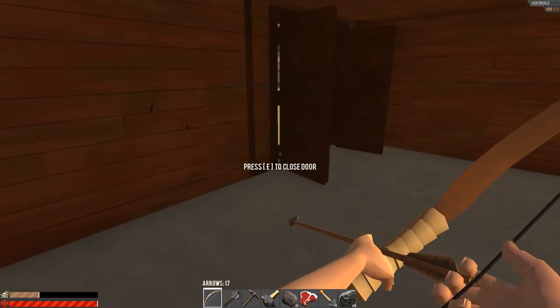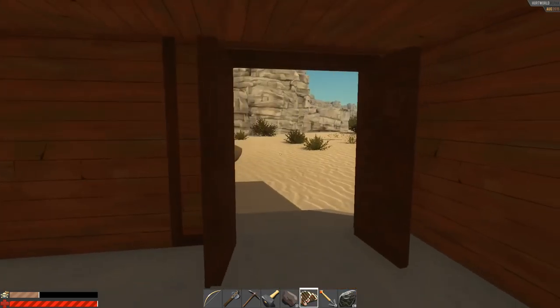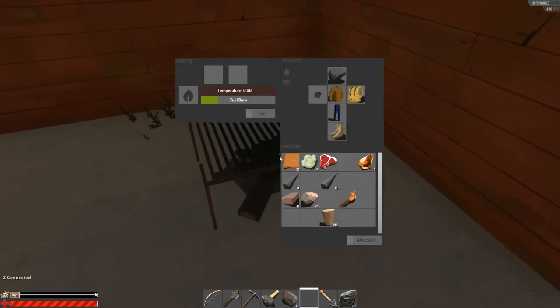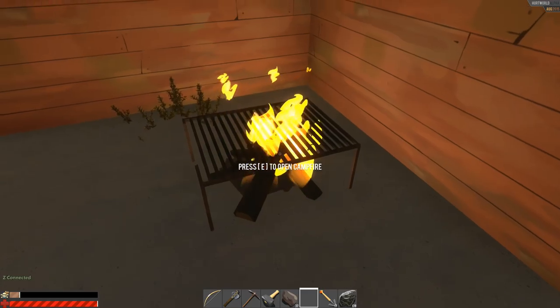I can also just eat this steak. That'll probably be the best thing here. I actually still need one more. Let's see — light it. I can pull the wood out of there after this burn time too. That should cook the meat for me.